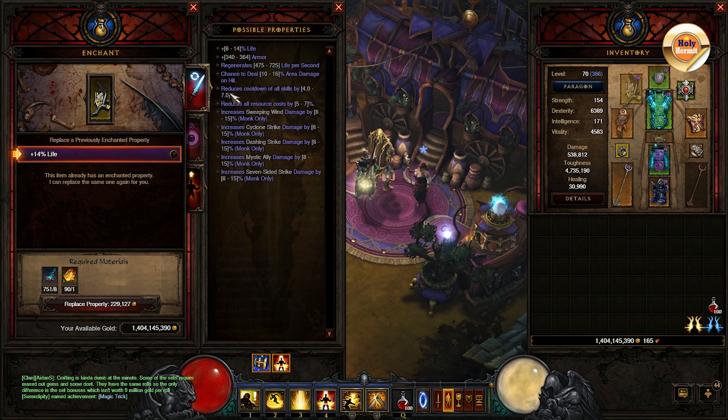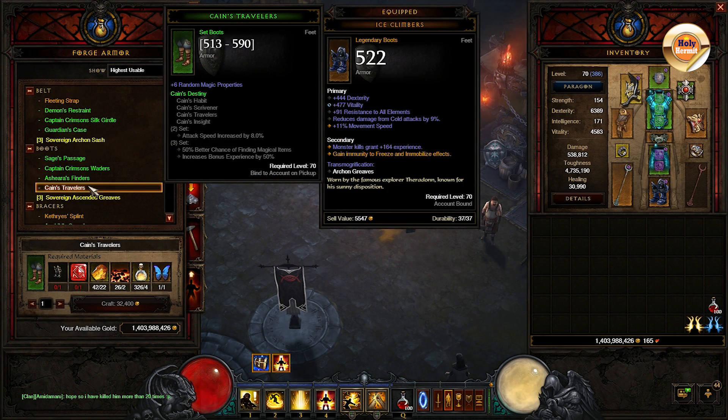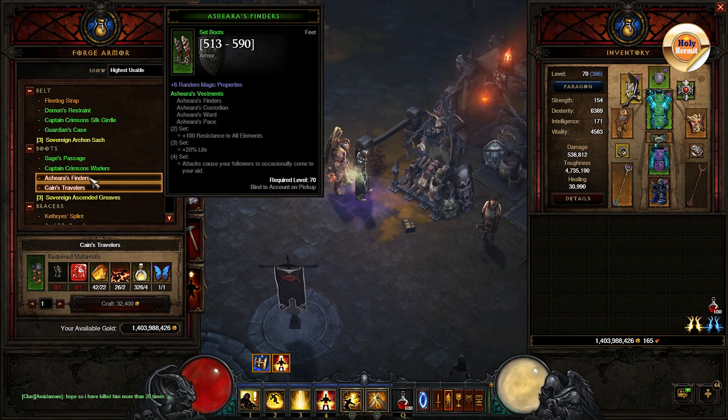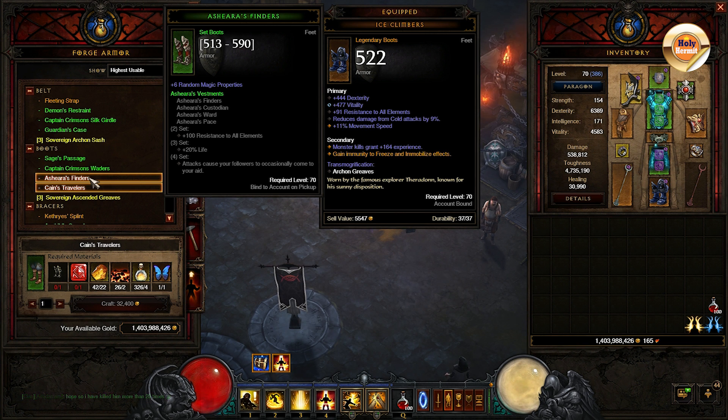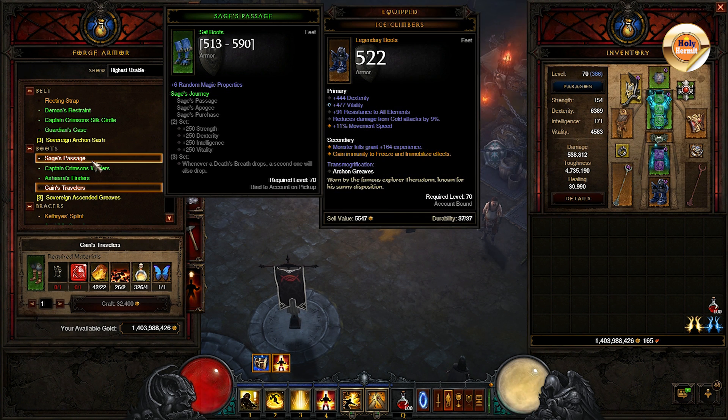On the other hand, rerolling items such as bracers are usually wise and can be done with less risk, as they can only roll around 8 possible stats or so. A final note then is about crafting set items. Some set bonuses like Cain's, Bone's, and Aughild's are great and should not be overlooked. If you have completed one full class bonus set, make sure to add these items to your gear to give you that extra advantage.